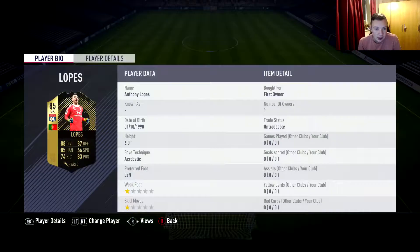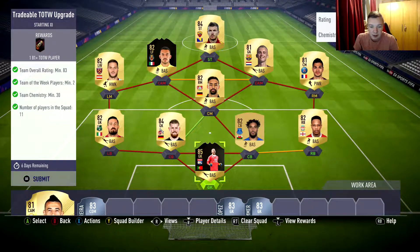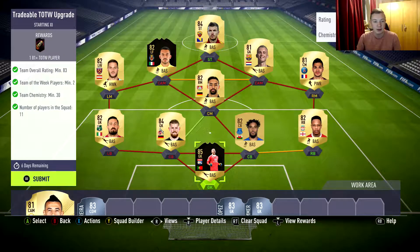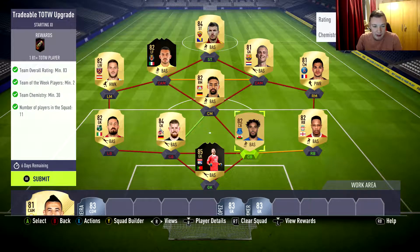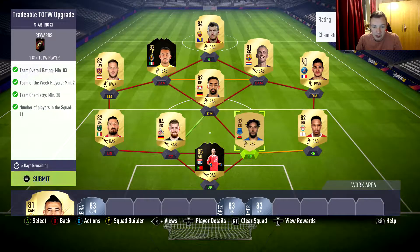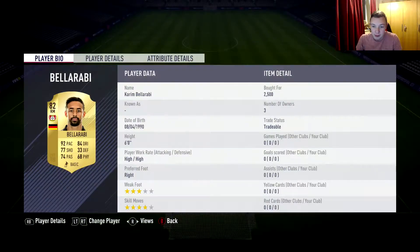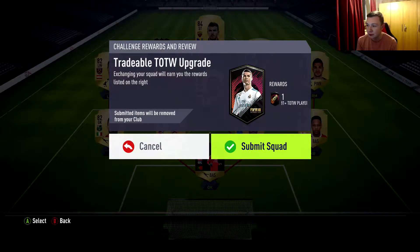We used Anthony Lopez in this one because we need two inform cards for it - he's got a good rating and he's untradable anyway. A lot of leagues are already in my club untradable, like Sansone, who was already there. The only player I actually bought was Bellarabi for 2.5k, so very cheap for me for this one.